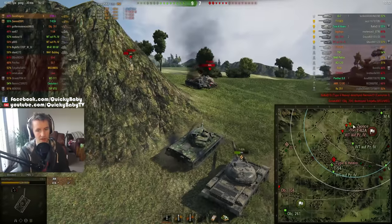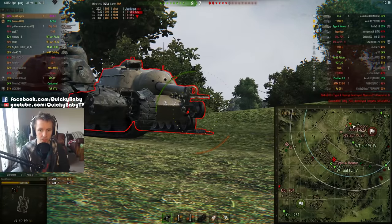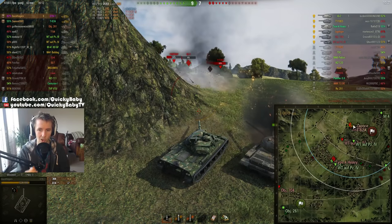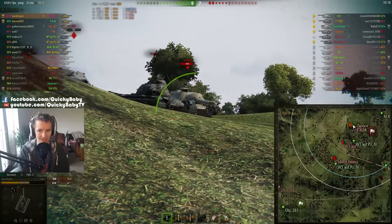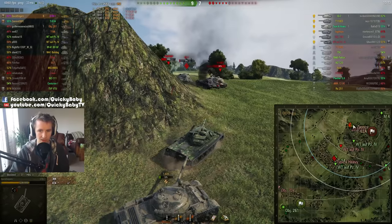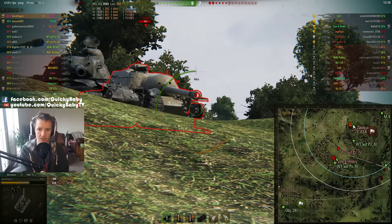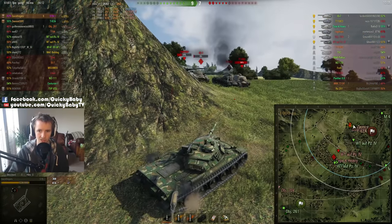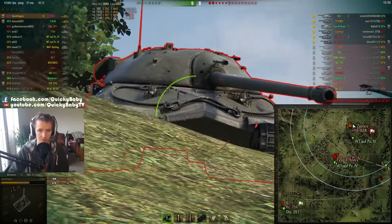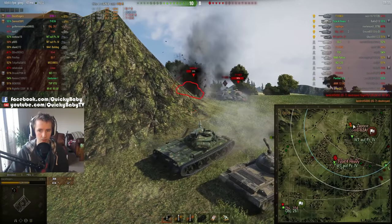With Z's help we get rid of our first opponent. Here comes the T110E3 — wait for the track. He repairs, then instant track — beautiful shot by Z taking his tracks off on the move. We hold him while we kill an IS-7 and a Jagdtiger, taking turns to keep the T110E3 tracked. Because he doesn't have a turret, we've effectively taken him completely out of the game. Z took a nasty shot to the turret which jammed it, so I tell him we'll hold the E3 while he gets his turret back.